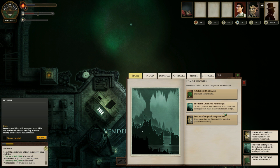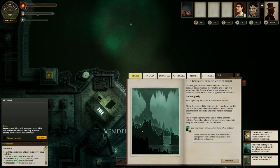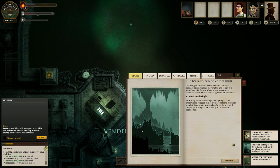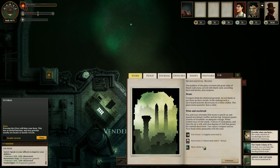So we need to get the undead drunk — I'm not sure where we're going to find that. We can explore the area and gather information on various ports to deliver to other ports because they want to know the news. We have a port report of Vendorbyte. We could also explore Vendorbyte — we discovered we could have a picnic. 'You and your comrades find stones to perch on and munch lava bread, truffles and herring. Someone passes a bottle of greyfields.' The writing of this game is pretty good, by the way.